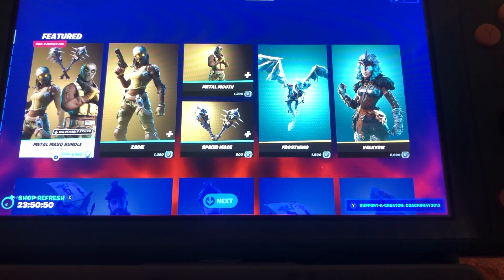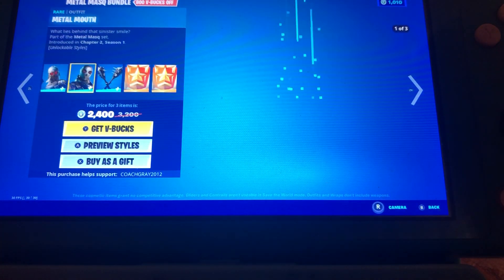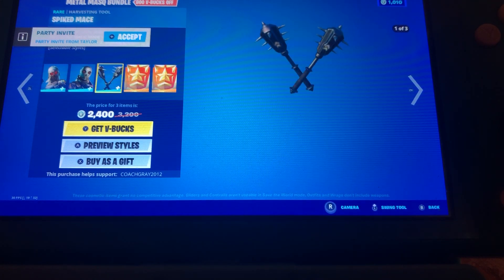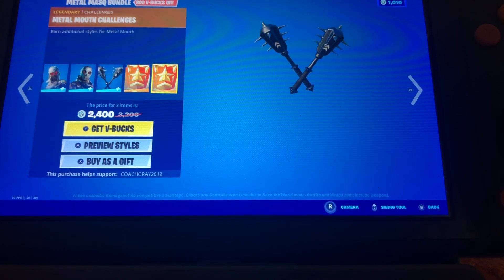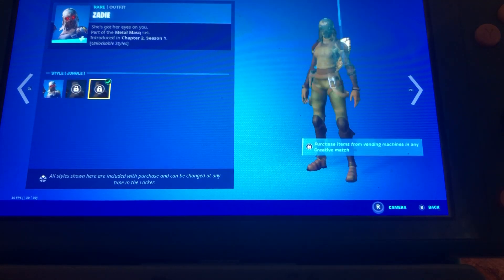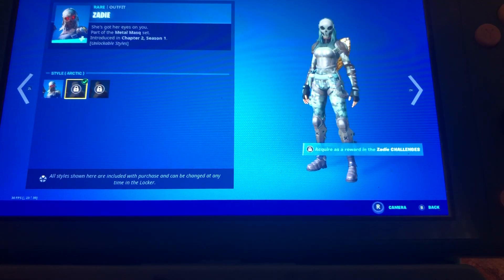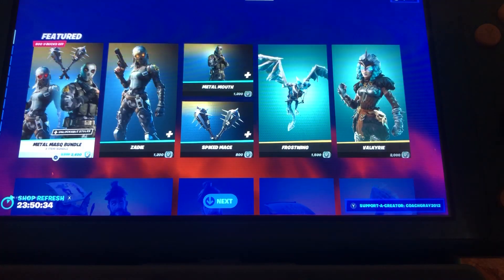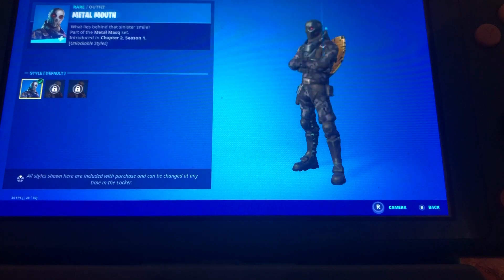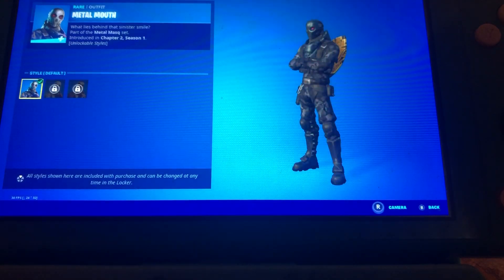Anyways, the Metal Mask Bundle is back. So you got Zadie, Metal Mouth, Spiked Mace, and two challenges for the skins. For those challenges, you got to do quests to get these two other styles, which is pretty cool. Or you can buy the skin separately without having to do the challenges, so pretty cool.